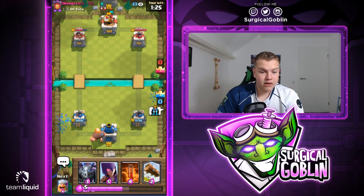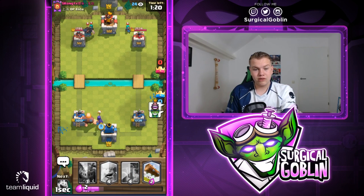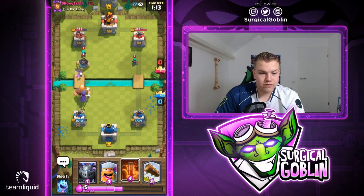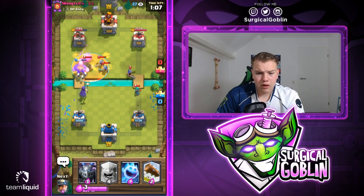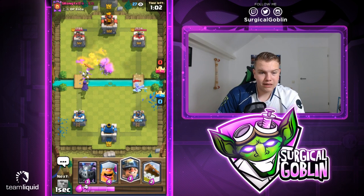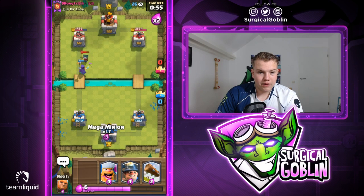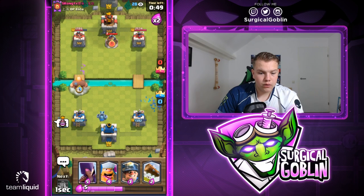We only spent three elixir on the miner. He does go with his rascals again, I'll go with giant and witch. He does have a log so we need to watch out, but I guess we can't give him that much log value unless we get a bunch of skeletons on the field. Looks like he does go with muskies so I'll actually go with a poison over here. I'll go with ice spirit - the musketeer on the right side will be able to get one hit but I'm fine with that since we're using a beatdown deck. The bandit was actually going for one of the skeletons and it still spawned more - really good for us.